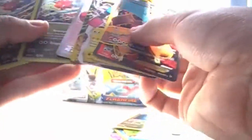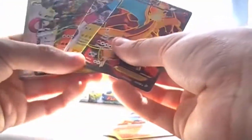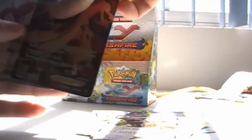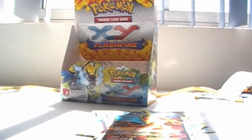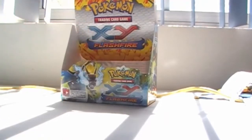Two Trubbish — one Reverse Foil and one Holofoil. Several Dragalges, two Trubbish, one Reverse Foil, one Holofoil — that's good. One Pyroar. On the Ultra Rare side we got three regular EX — blah! Good Charizard EX, Kangaskhan EX, and on the Full Art side we have Pokemon Center Lady and Charizard EX Full Art. Not as good as the last box, but it's very good too. Anyway guys, leave a like, leave a comment, subscribe to see more content and thank you all for watching — see you all next time! Goodbye!